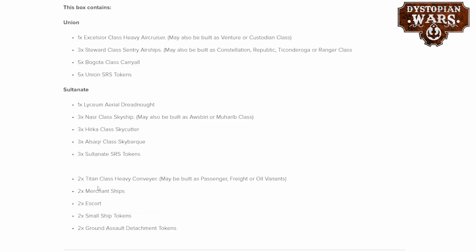At the end of this entry they also mention the Titan class heavy conveyor, which can be built either as a passenger, a freight, or an oil variant — but it is not shown, and I couldn't find any additional pictures on the business-to-business client website from War Cradle either. There are also two merchant ships — which I'm guessing are the smaller Mass 1 ships — two escorts, two small ship tokens, and two ground assault detachment tokens. Seeing as all of these are in twos, I'm guessing that's two sprues, with one sprue being able to build a Titan class heavy conveyor or the Olympia skimmer version, one merchant ship, one escort, one small ship token, and one ground assault detachment token.